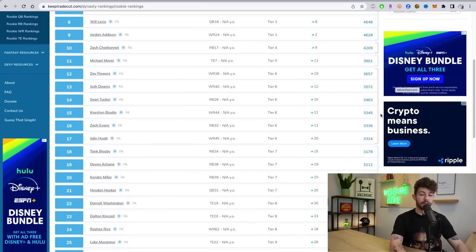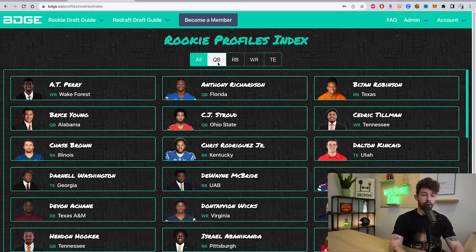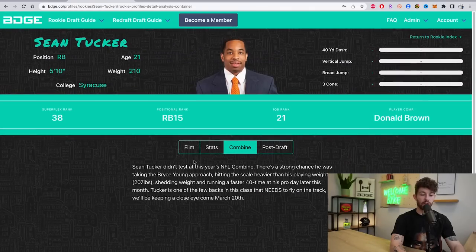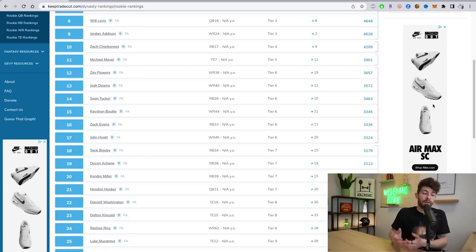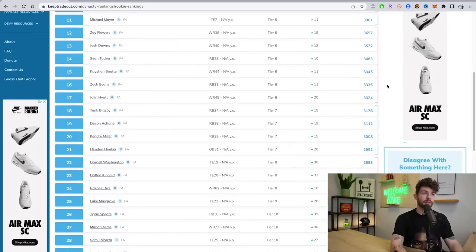Sean Tucker did not perform at the combine, so I'm kind of out on him at pick 14 — I wasn't really in love with him anyway. In our rookie draft guide we have a comp for every player and I comped Tucker to Donald Brown, who had a lot of college excitement but never really stuck in the NFL. K'Shawn Booty was a big loser at the combine — came in smaller and slower than expected, and his vertical jump was something I could nearly match myself.